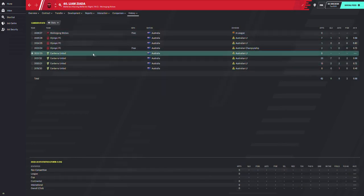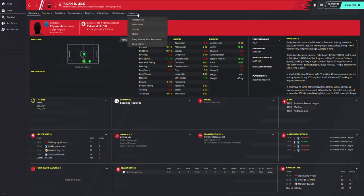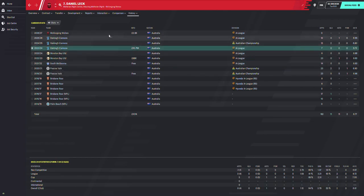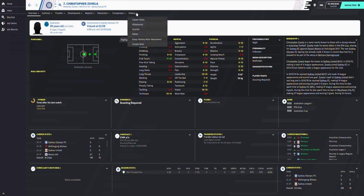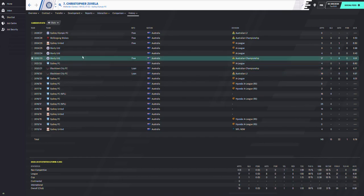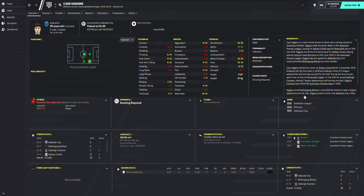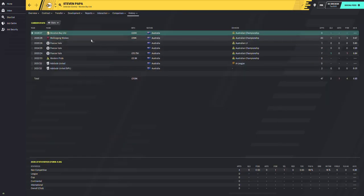Liam Zoda from Olympic FC looks rough from this angle — they got him from Canberra United. Then there's Daniel Leck, a real player who started from Brisbane, went to Pascal Fell, South Melbourne, and has been adventuring around, dropping from 88k down to 10k to 2.8k. Christopher Zuvilla started from Sydney FC, got loaned out by Blacktown all over Australia. Kane Higgins is gone, and the biggest one was Steven Pupper who went to Morton Bay in the Championship.